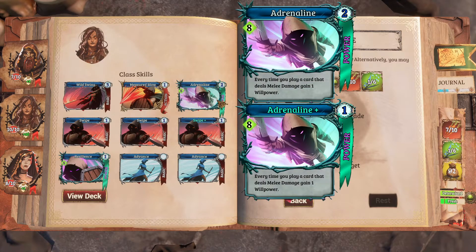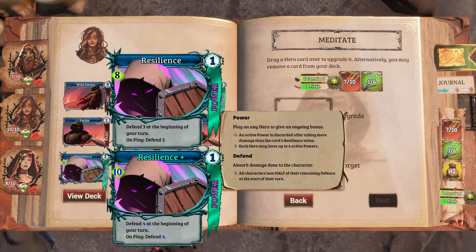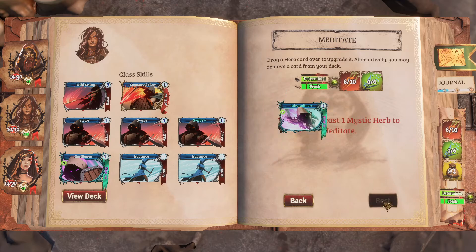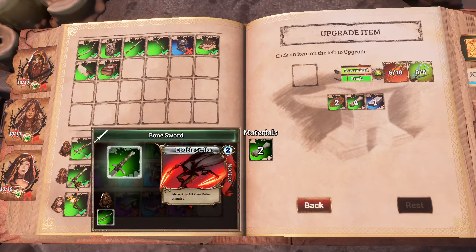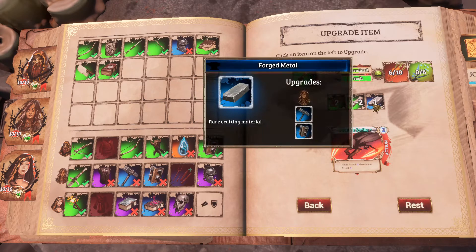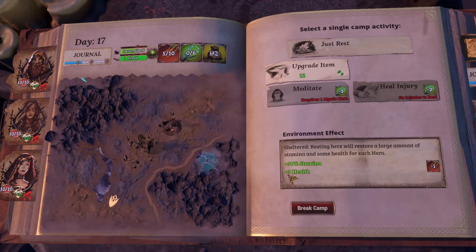Go meditate. Can we upgrade? That deals melee damage - gain one willpower. Defend four - it's a move, move, move. No. Let's upgrade that one. The upgrade - this trash stuff. Melee attack three, that's a two, that's a three. You can do that one. Let's do it. All I feel is probably a bad one. Anyway, we'll continue our journey next time.